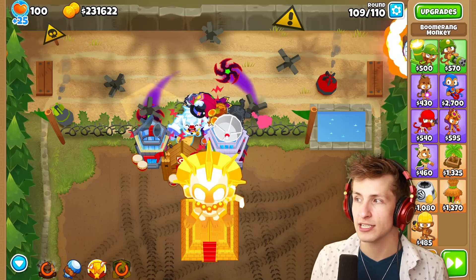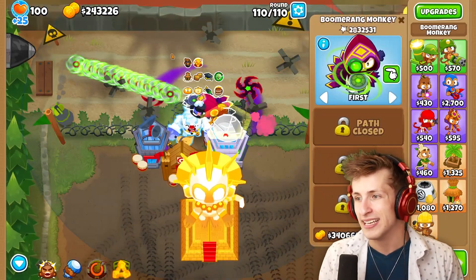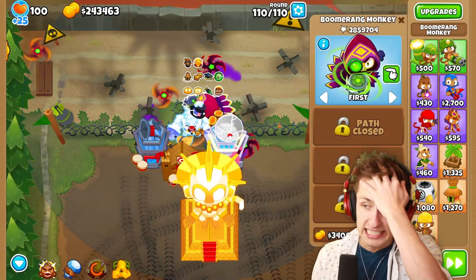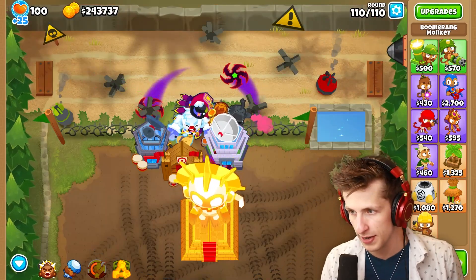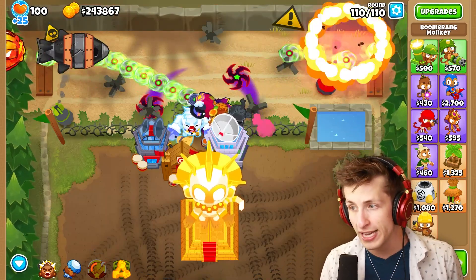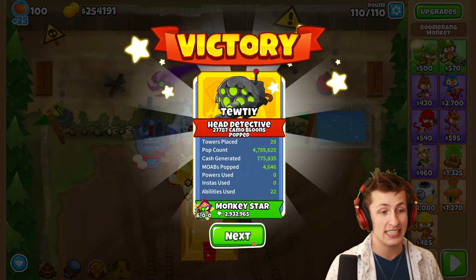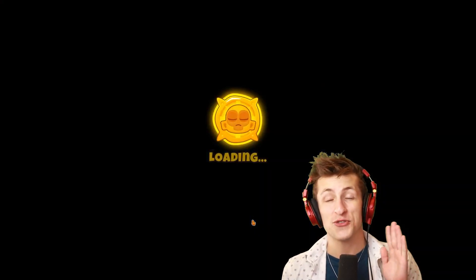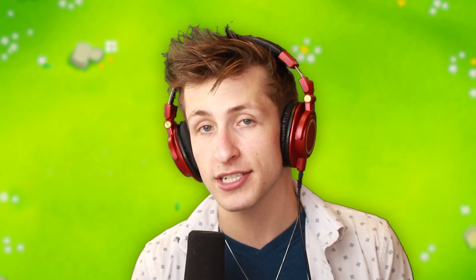Pat Fusty just hit max level — look how happy he looks! We're still on round 108, it feels like it's been going on forever. There we go — round 110. The god boosted paragon here is just a tier 1 paragon, so I'm pretty sure this is the weakest possible paragon tower, but when it's god boosted it really doesn't matter — it becomes incredibly powerful. I hope you all enjoyed today's video. Make sure to hit that like button, subscribe, turn on notifications — you're all amazing and I'll see you tomorrow!